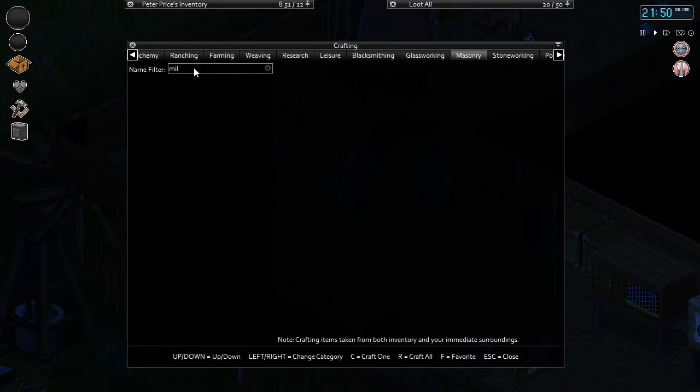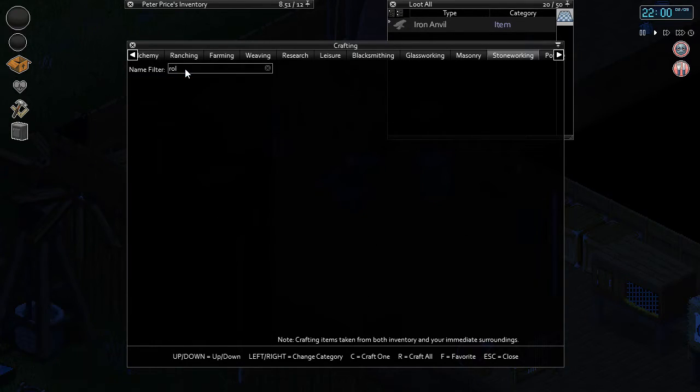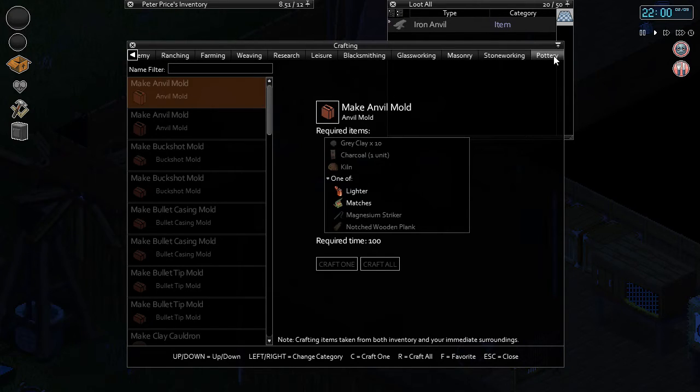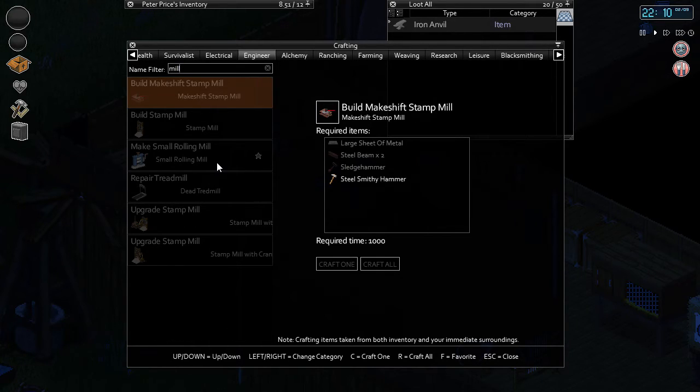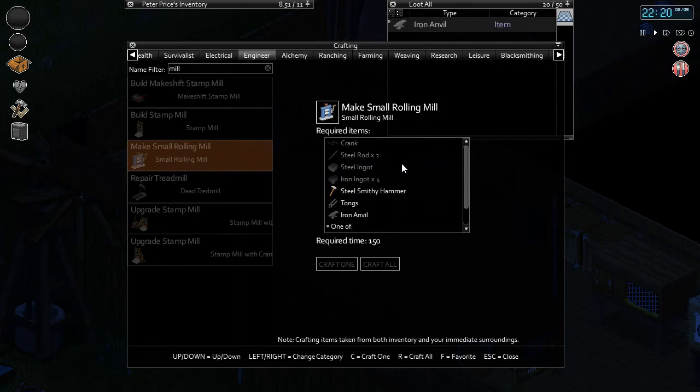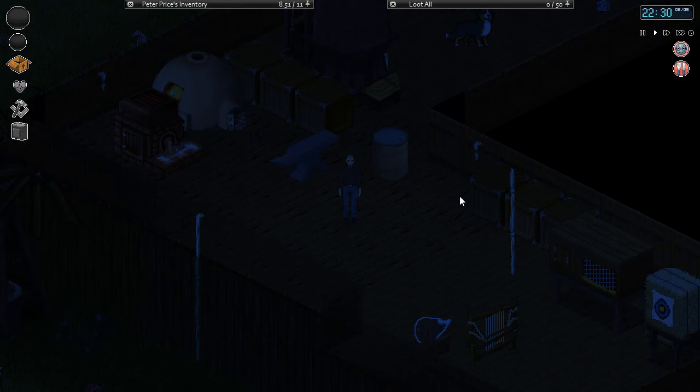I need a small rolling mill for the steel wire — let me look up how to make one. I'm searching through carpentry, blacksmithing, masonry, stone working, engineering... there it is — mill! It needs steel rods and steel ingots, so a lot of steel again. I'm running really low on steel. I think that'll do it for today. I hope you guys enjoyed this episode — hit that like button and subscribe if you want to see more. Take it easy, thanks for watching!